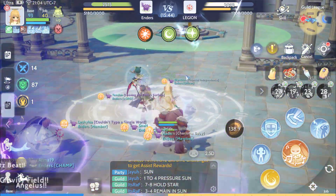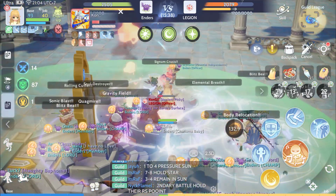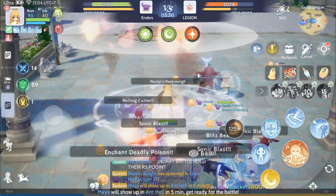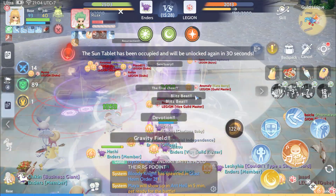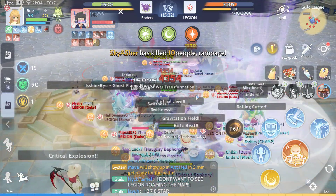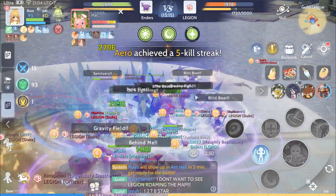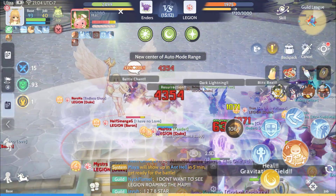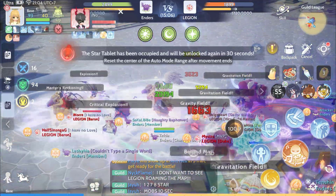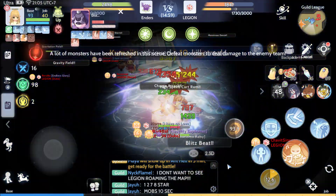Team 7, can you hold Star? They might go Star after we clear them out here. Team 7 and 8, hold Star. 7, 8, two parties hold Star right now. We're getting Sun now. Alright, switching now — 3 and 4 remain in Sun, 1 and 2 support Star now. Team 2 support, hold on 1 o'clock mobs now.